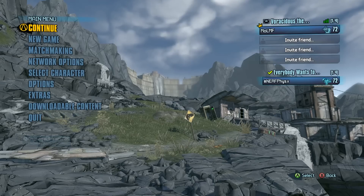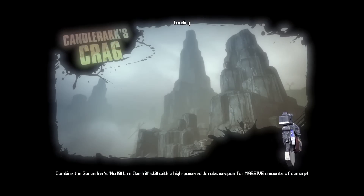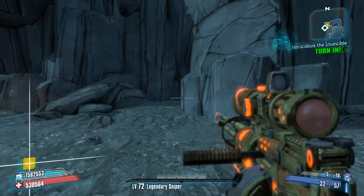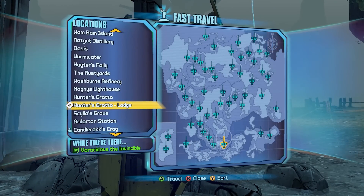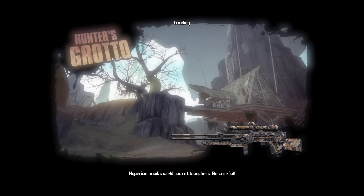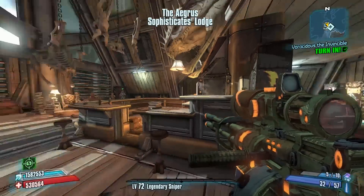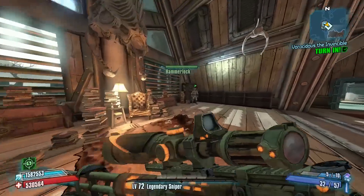That was pretty much damn near flawless as far as a Vorak kill went. Even the Gallant spider ant got caught for us right away, so pretty damn solid. We'll turn this in to Sir Hammerlock now, and that's good stuff.